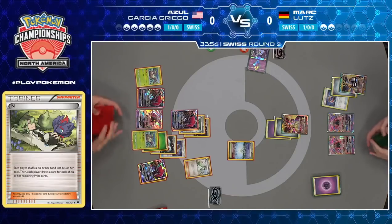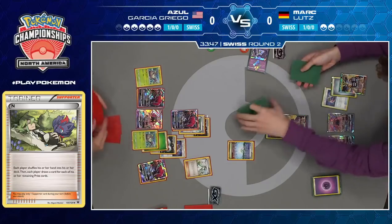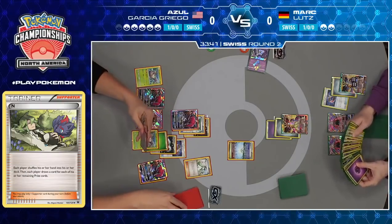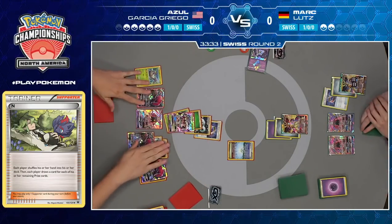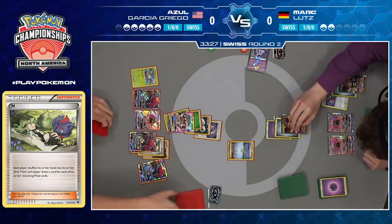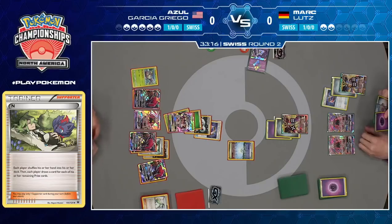Azul definitely with some very powerful come-from-behind mechanics in his deck — stabilizing at a low prize count for his opponent, but maybe it's going to be enough. It's scary to get to that point, but when you've been around the block as long as Azul has, you know how to get out of even the worst situations. Countercatcher is another very interesting card that did not see a ton of play until pretty recently, and then people realized — playing a catcher as an item is pretty good. You can play it a lot with these Zoroark decks, and it gives you access to some powerful turns.